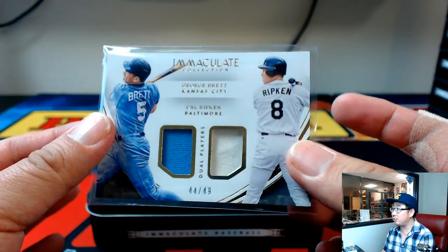So you get the two color dual relic, dual players, 44 out of 49. Nice.